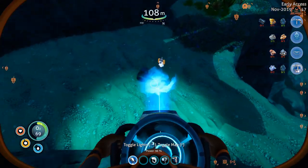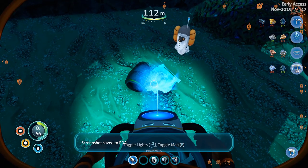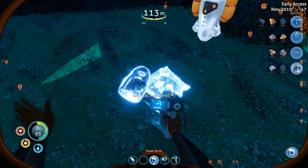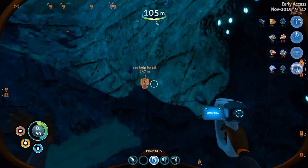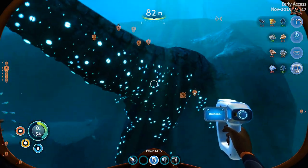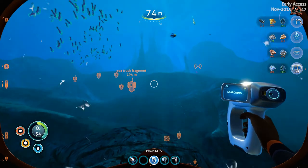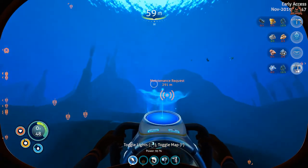Just like the sea moth in original Subnautica, the sea truck has a health meter and when it reaches zero it will explode. Same if you exceed your maximum depth - it'll also explode. Now in Subnautica Below Zero, if you scan items and you've already unlocked that blueprint, you will get two pieces of titanium - no dramas there.